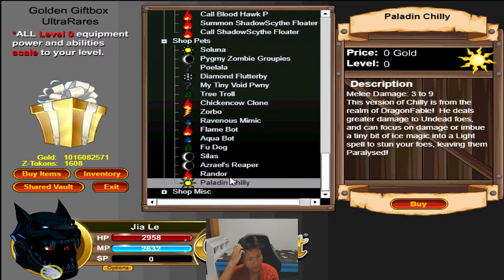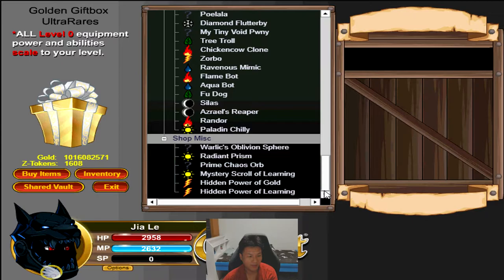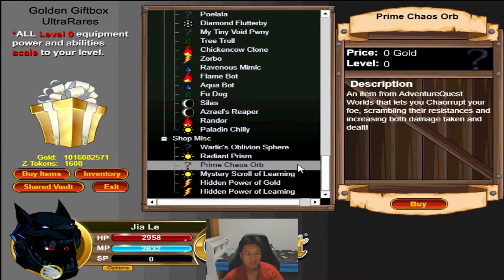Paladin Chilly: you can deal greater damage to undead foes and can focus on damage or build a tiny bit of ice magic into a light spell to stun your foes, leaving them paralyzed. It's a standard stun pet that does more damage to undead — can be good in certain situations, but I'm not a big fan.